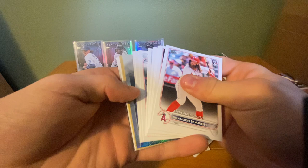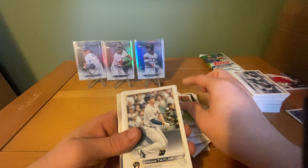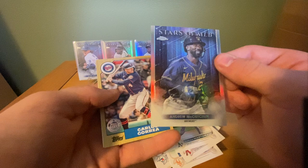I would have liked the Heliot Ramos rookie gold — heard a lot of good stuff about him. In this pack we have a chrome — I think I saw who it is: Brandon Marsh rookie, Ramon Urias, Austin Nola, Felix Batista rookie, Tyrone Taylor, Travis Janikowski, Brad Hand, Jordan Luffalo, Adrian Martinez, Andrew McCutcheon. Our Stars chrome is Carlos Correa and Shohei Otani — that's a beautiful card actually — and then a Jarren Duran Stars of MLB rookie.